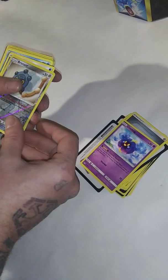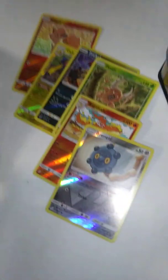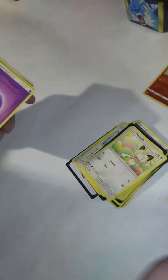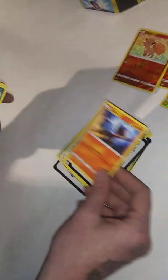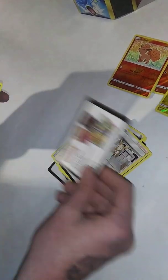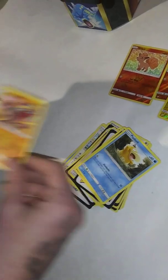Cosmog, Bronzor, Reverse Holo, Water Energy. Magikarp, Reverse Holo, Vulpix. Farfetch'd, Meowth, Reverse Holo, Electro Charger, Psychic. Litten, Zara, Jasmine, Zara, Psyduck, Hitmonlee. That's a cool art right there, that Hitmonlee.